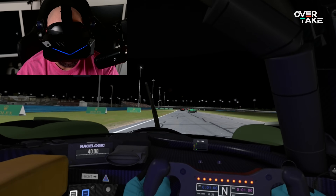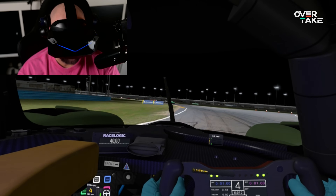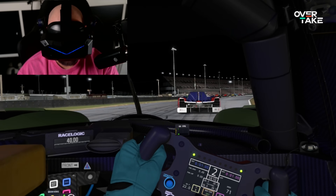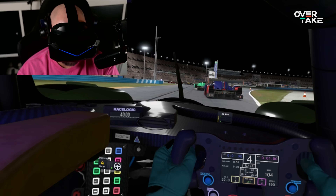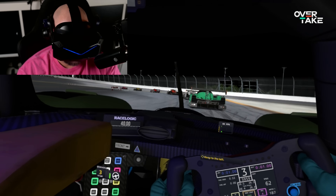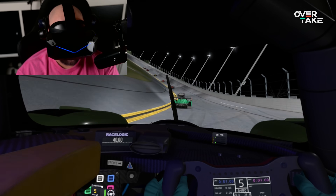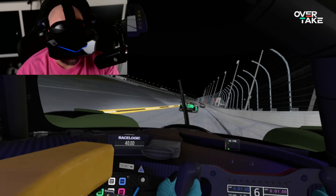Let's see what happens when the AI passes me. There was a drop — I'm in the 70s, just barely in the 70s. It's still fluid, still smooth, right at the edge, but I think lowering a few more settings I could probably keep it at 90 in most cases. The lowest it's gone so far is 79. When the field spreads out it'll be just fine — it's just this bunched-up state, which to be fair doesn't last very long.